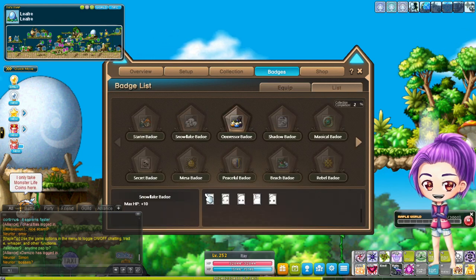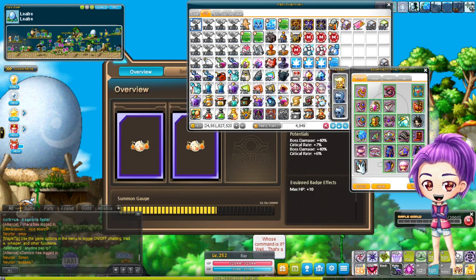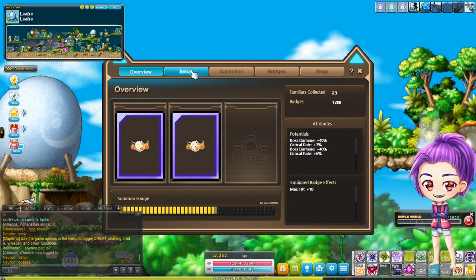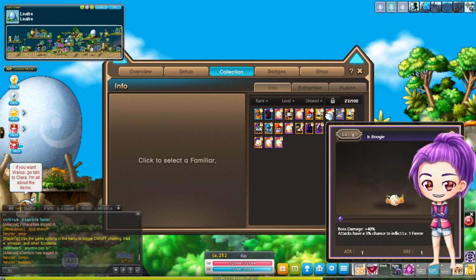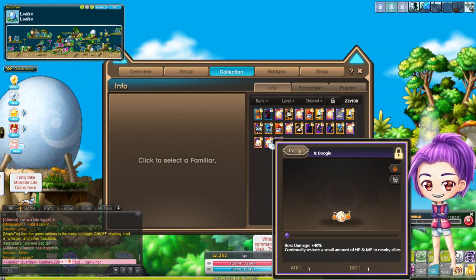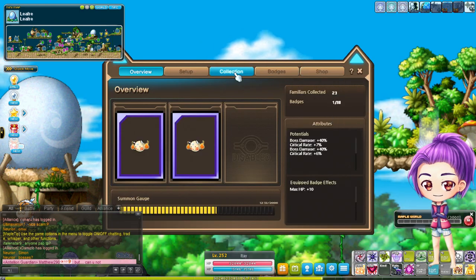You click on List and then click the monsters to get badges. This is the free-to-play way to get good stuff. I got 40% boss, and also Restore HP with 40% boss, Inflict Freeze — not sure if that does anything — and party healing with 40% boss.